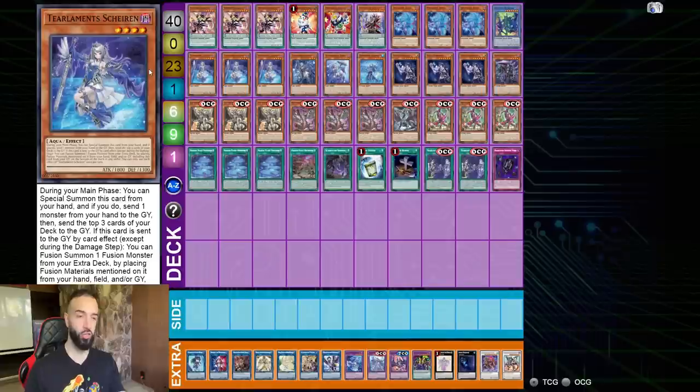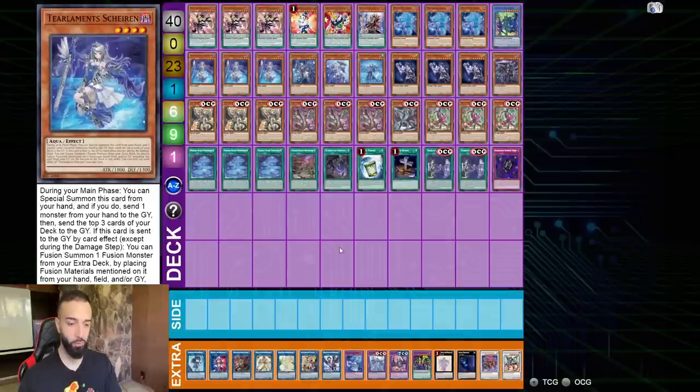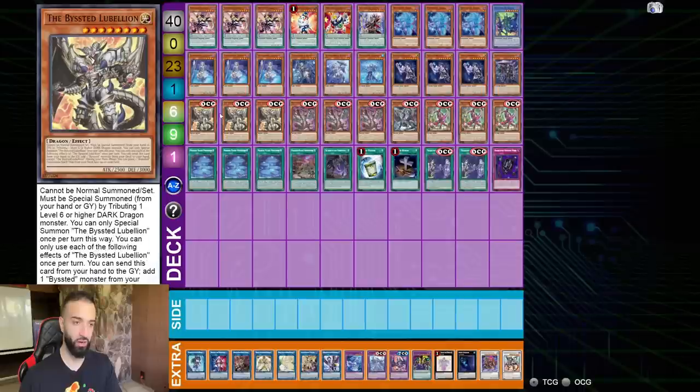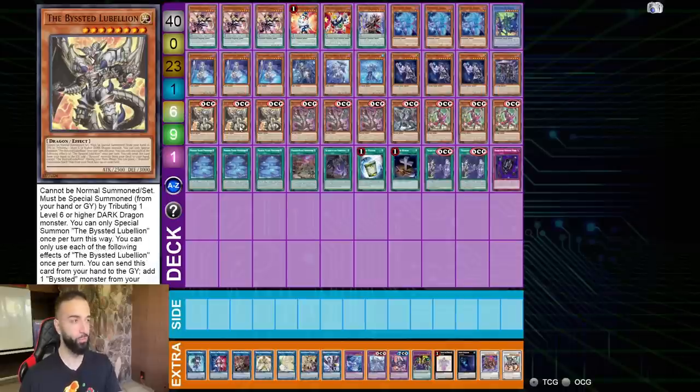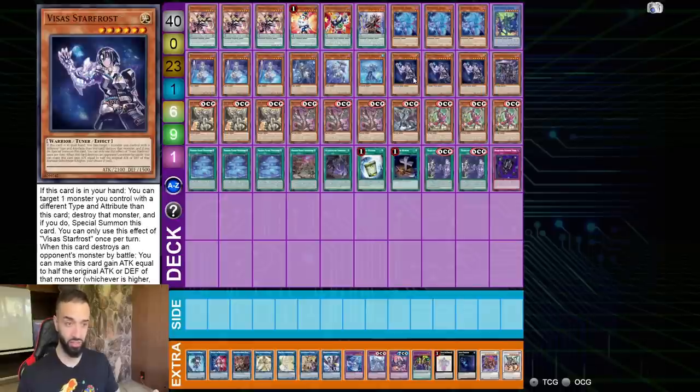You're playing so many extenders to the point where it doesn't matter. You're basically playing Beatrice turbo in this deck with a bunch of Bystial cards. Lubelion is not actually hitting the field - Lubelion's only purpose is to get Magnum, because Magnum getting more Vistas every turn is so broken in this deck. You're always getting Lubelion, Magnum, and Droit.